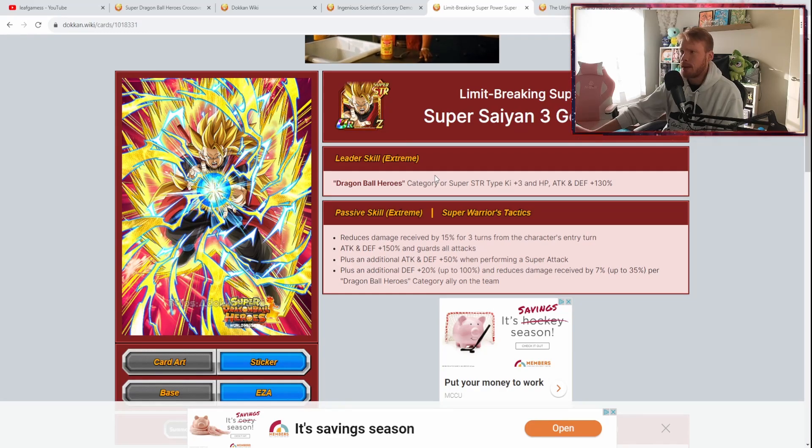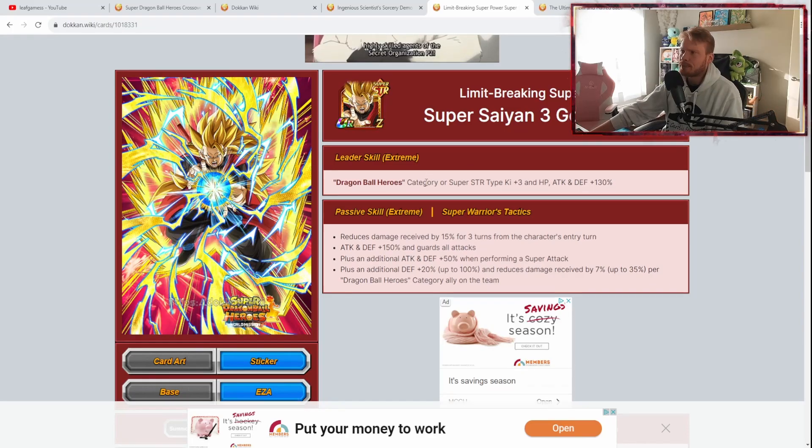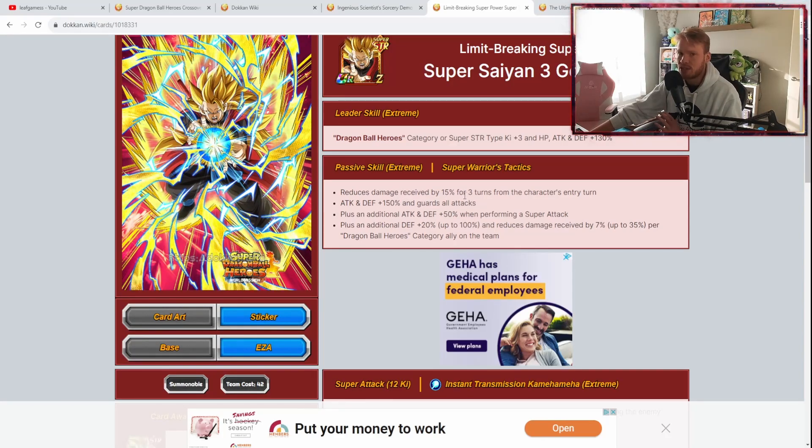I pulled this unit a couple years ago and I actually use him quite often — even outside of the Heroes Celebration, just because of what he can do. His leader skill covers Dragon Ball Heroes category or Super SDR type, Ki plus 3 and HP, attack, and defense plus 130% stats. His passive skill is Super Warrior's Tactics: reduces damage received by 15% for 3 turns from the character's entry turn. Attack and defense plus 150% and guards all attacks — there's no chance involved, he just guards. That's why I love him.